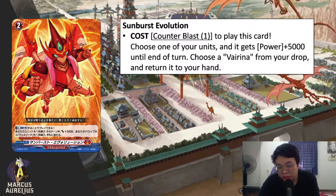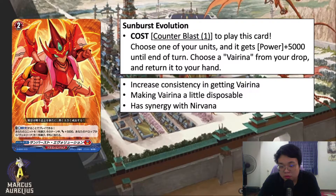The final card revealed for Dragon Empire is Sunburst Evolution. To play this card you pay counter blast 1, choose one of your units and it gets power plus 5K until end of turn, then choose a Virena from your drop zone and return it to your hand. In the Dragon Empire video I mentioned a consistency issue with getting Virena — this basically helps fix that problem, increasing consistency in getting Virena back while also giving one unit plus 5K.